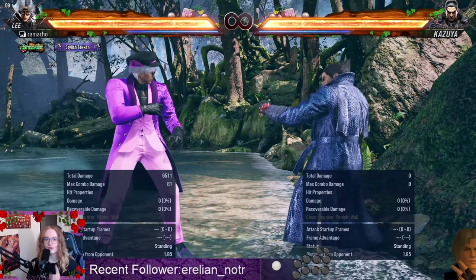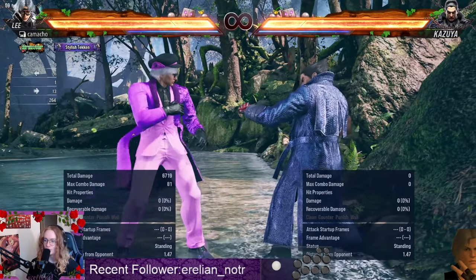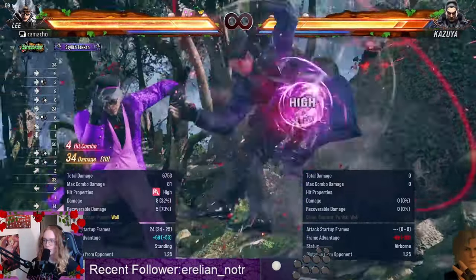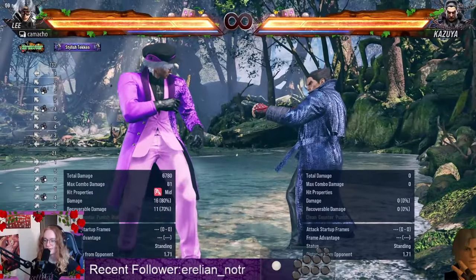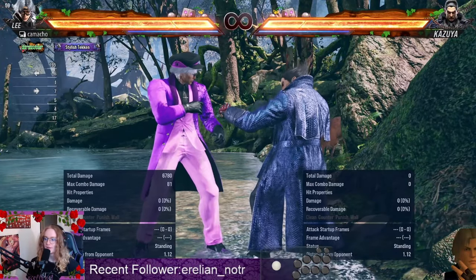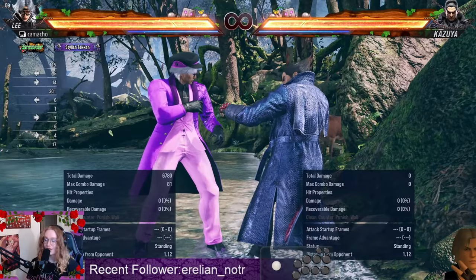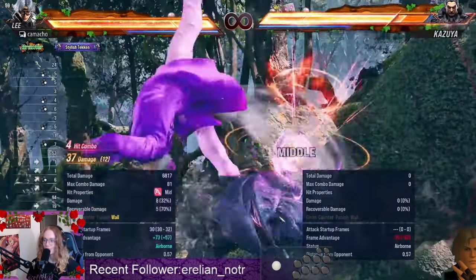The very first thing I want to show you guys — this is the usual one I see people do the most. Down forward 1, forward 4, 1. Then up back 3. That's 45 plus 16 — 61 damage. So 61 damage, not bad. But if you're doing that one, fear not — there's something that does better damage, and it's actually doing 4, 3, 4. I'm sure a lot of you guys know this one by now.